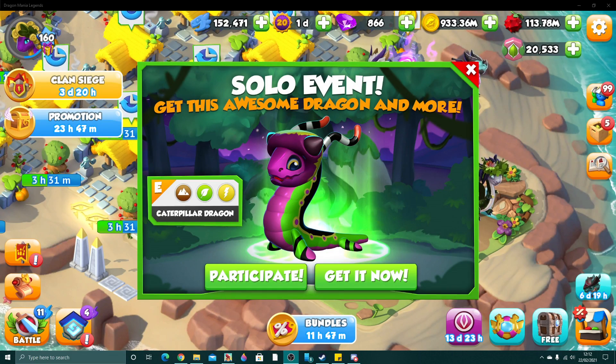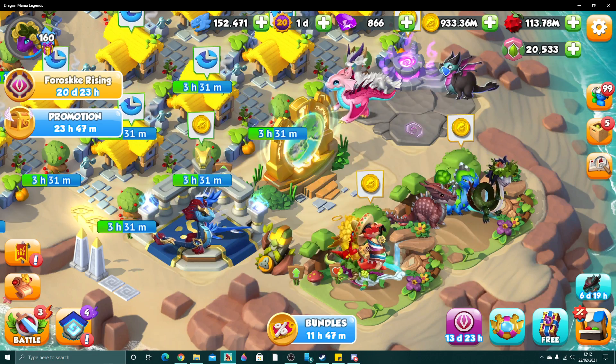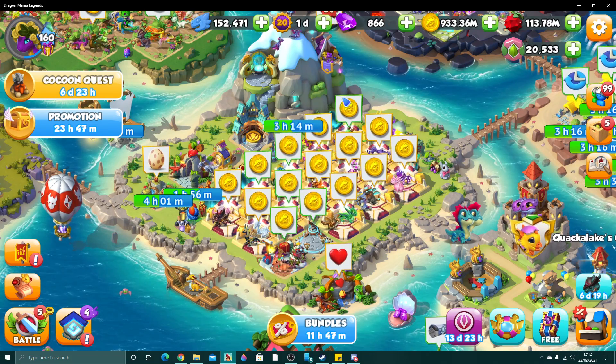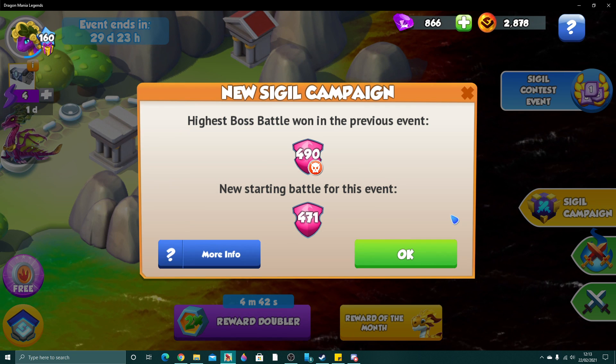Hello there, and welcome back. It is now week 3 of the Plant Ancient Event in DML, which brings us the Caterpillar Solo Event and the brand new Sigil Leaderboard, along with the new Sigil Map. We also get to see the brand new Sunspot Dragon as part of this event, which is pretty cool.